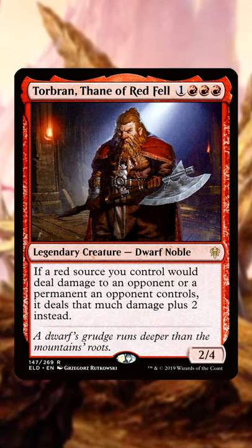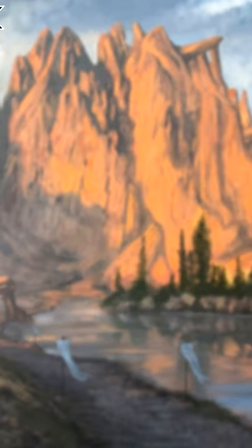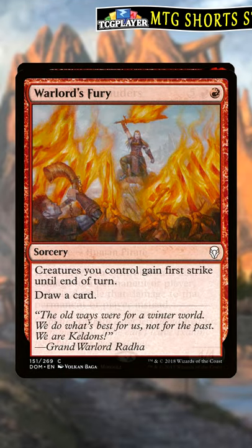Torbran has a replacement effect that adds 2 damage to any damage dealt by a red source. But did you know if your opponent is attacking with a Torbran with Angrath's Marauders in play after casting Warlord's Fury giving First Strike,